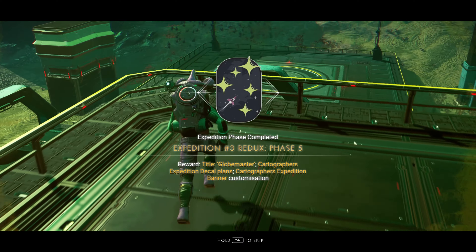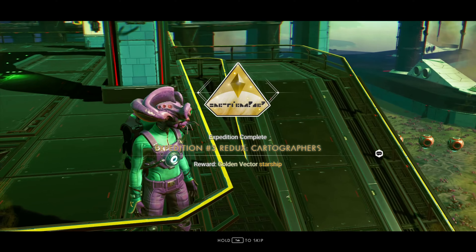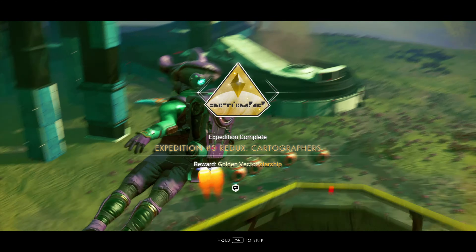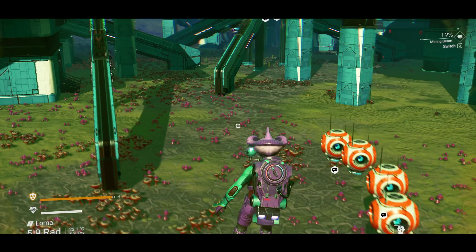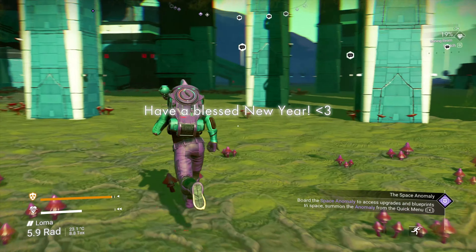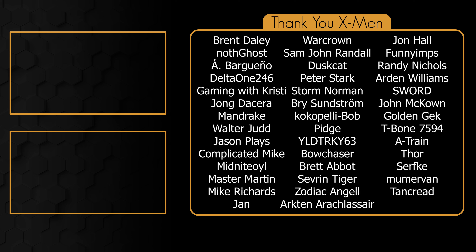Be sure to go to the final phase which has all five phase rewards as well as the final reward, and claim all of those. Remember, if you didn't go back to get your 200 minerals from the extractor, just go to the space station, teleport to your base and get those 200 to complete the last milestone. I hope this was helpful — if you have any questions be sure to put them in the comments. Have a great new year!